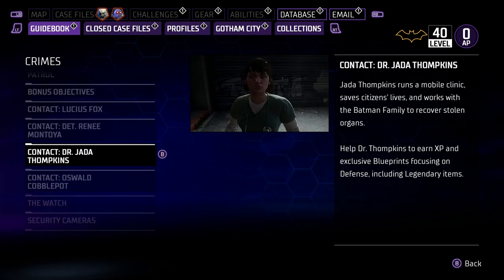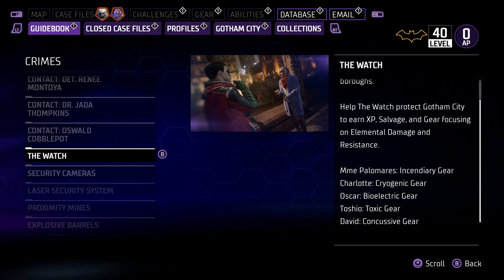There are a bunch of different people in the Watch, and each gives you a different type of elemental gear. Palomatis gives you incendiary gear, Charlotte gives you cryogenic gear, Oscar gives you bioelectric gear, Toshio gives you toxic gear, and David gives you concussive gear. So if you need bioelectric gear specifically, focus on Oscar's side missions — he's the one giving you that.